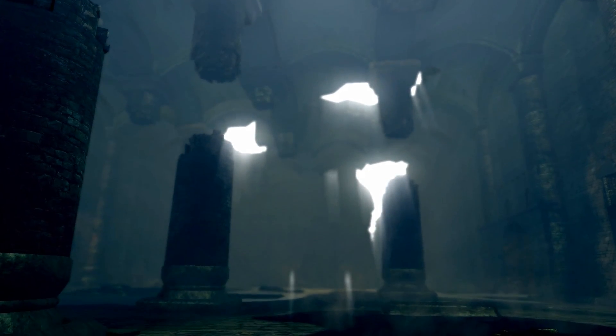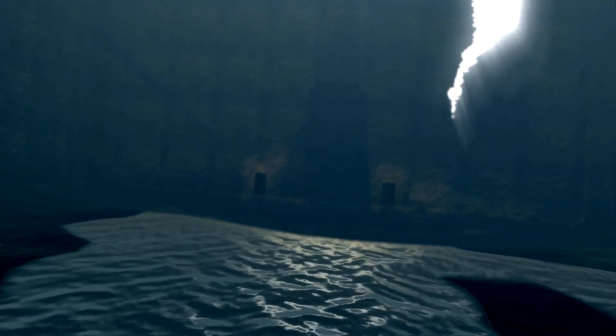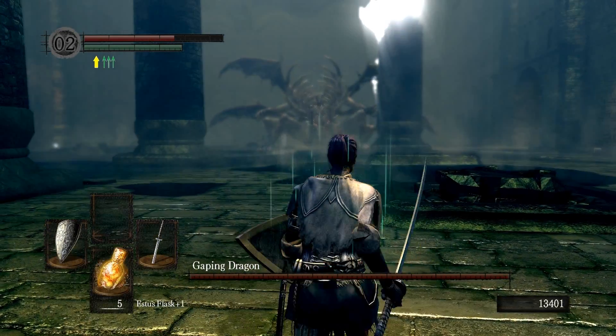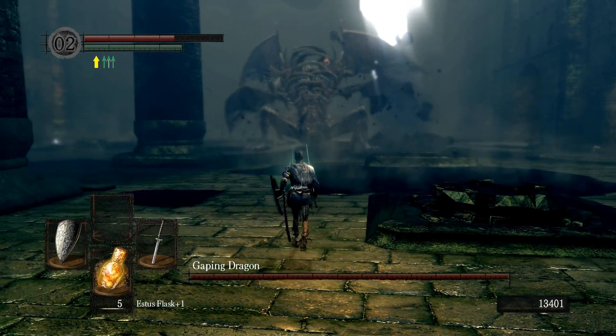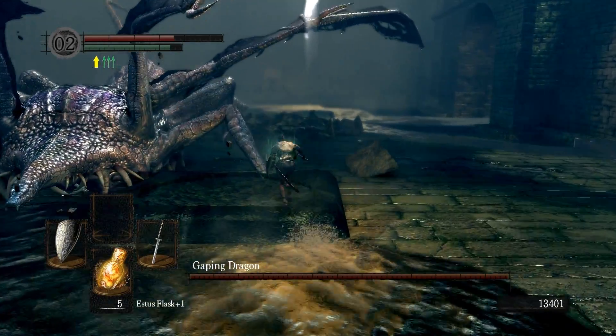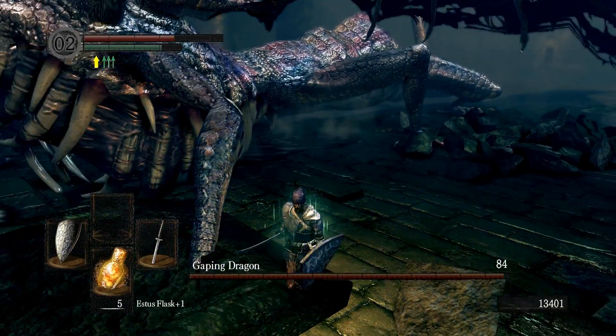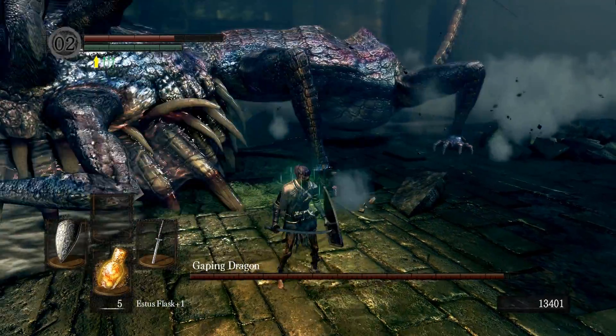So yeah, this is the Gaping Dragon boss fight. I'll skip the cutscene — if you want to watch it, watch it when you're playing. The first thing you should hope he does is slam his head on the floor. Because this is when you're going to be attacking — run, stand slightly in front of him, get a cheap hit or two. Don't get more than that, don't get greedy. Because then he starts running, and if his legs hit you he'll knock you over and do a lot of damage.